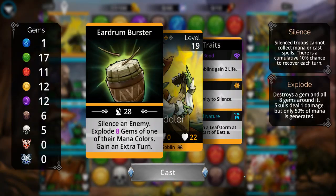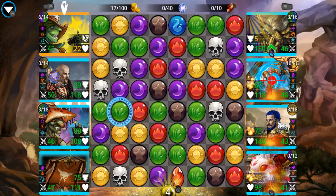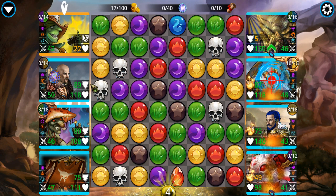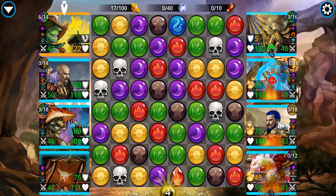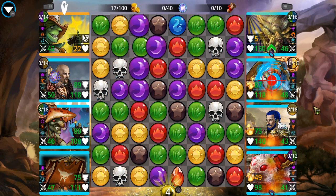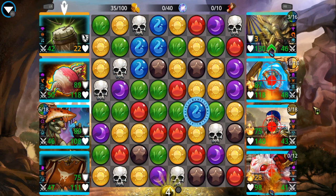This guy's got to go — he's dealing triple skull damage. Miraculously he didn't one-shot this guy. For the newbies: this is your armor, this is your life. If your life hits zero you're dead. Most of the time, unless stated otherwise, whatever damage you take gets taken from your armor first and then your life. This number over here is your attack power — whenever you match three or more skulls, the guy on top deals damage equal to his attack power to the top enemy.